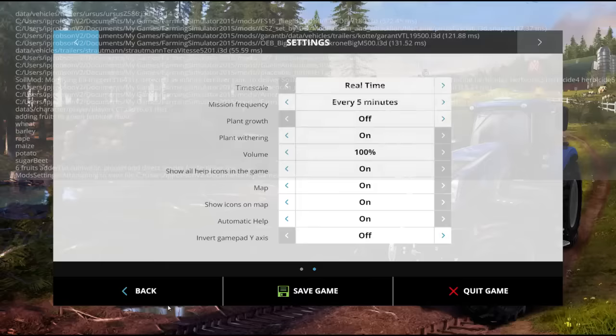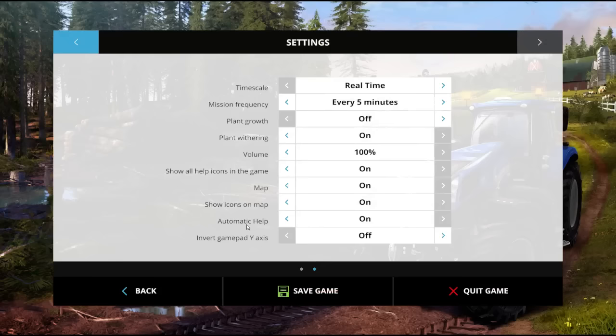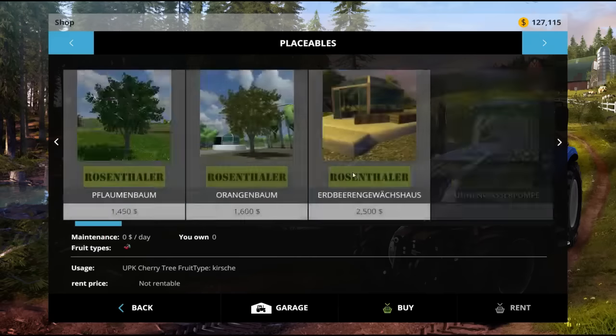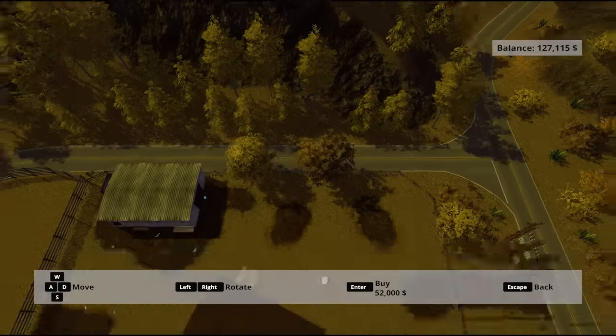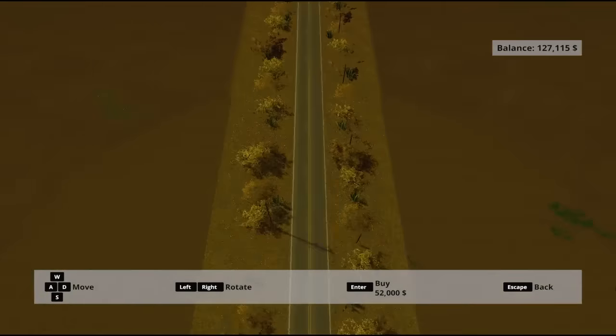I was looking around and trying to find a decent place for it. I'm going to save the game first — always a good idea to save your game before you put a placeable down, because often the placeable will — not always — but sometimes it'll mess up your game. So keep that in mind.